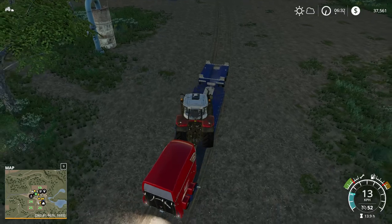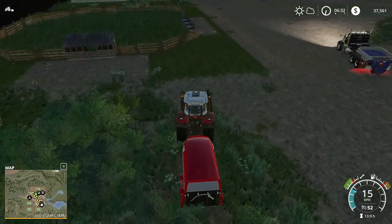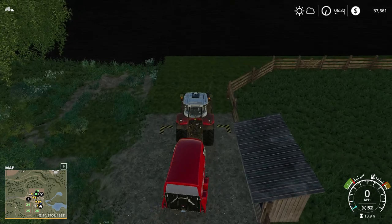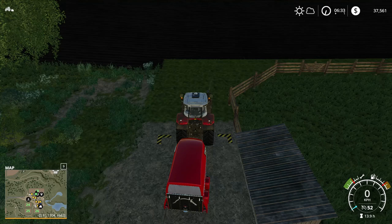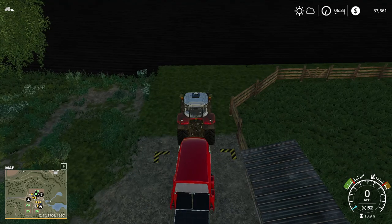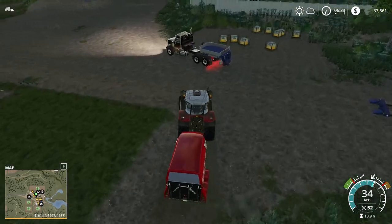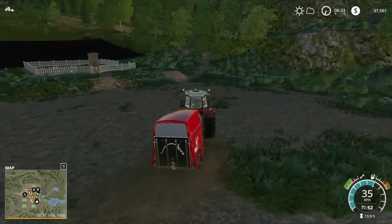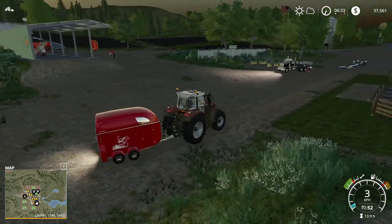We're just going to load it straight on and then be straight off again. I do need to start getting some hay for these guys as well, so I need to have a grass area. I'm not too sure where I will keep this — do I have space in the shed? Maybe I'll put it there, or just keep it over here somewhere. I do need to make some space for the grass somewhere — I need hay for my horses.